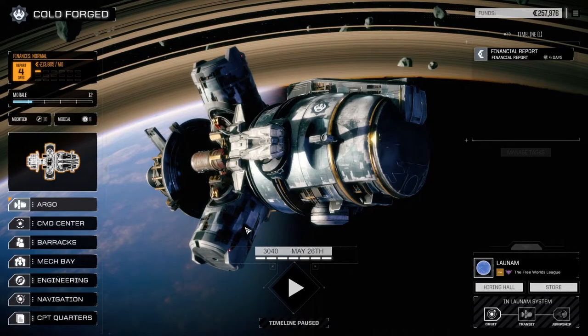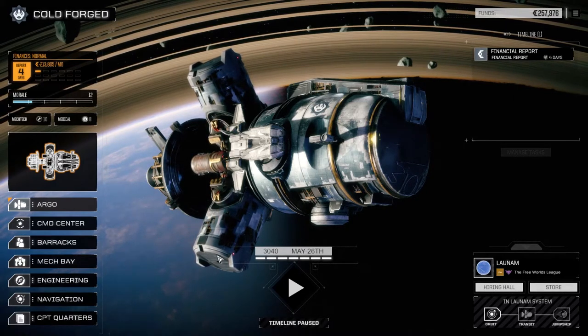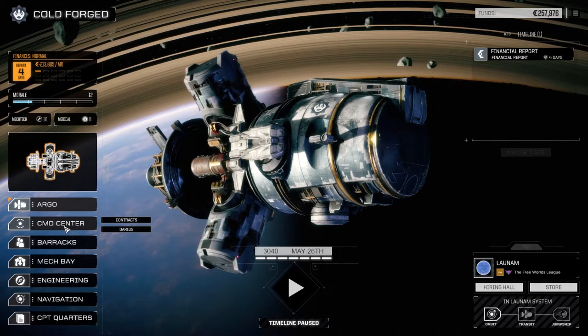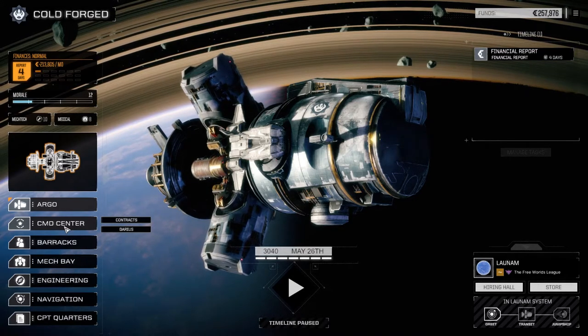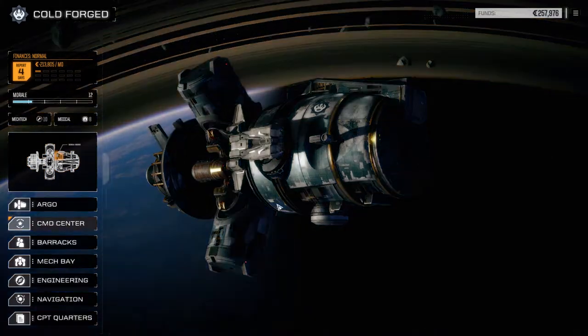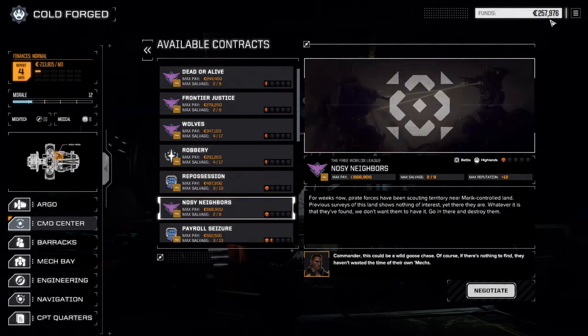Welcome back to another episode of Rogue Tech Cold Forge. When last we left off, we just moved to the planet Lanum and finished up a couple of missions — an ambush convoy two episodes ago which didn't go well, and a capture base which wasn't so bad. Today we're doing something different: a Noisy Neighbors mission for the Free Worlds League to get a little cash.